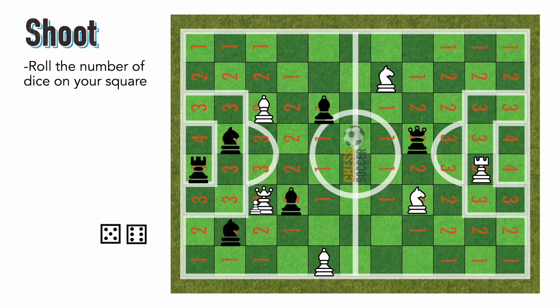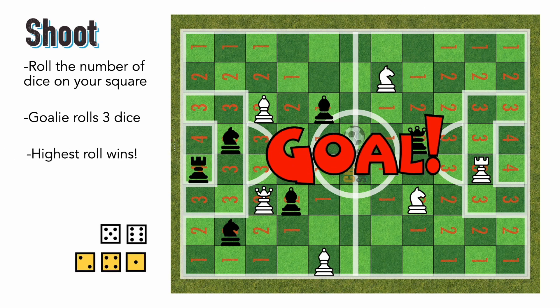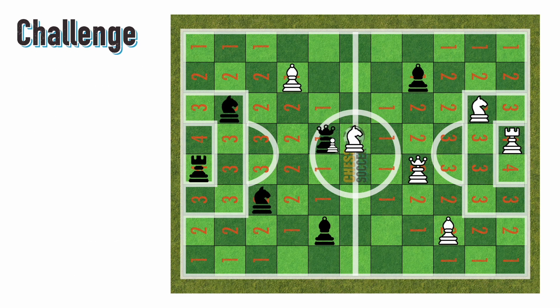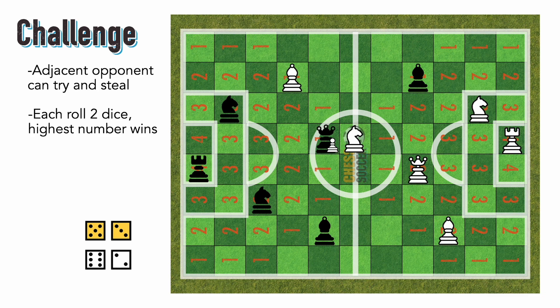To shoot, roll the number of dice of the square you are on; the goalie rolls three dice and the highest roll wins. Or, if you don't have the ball, you can challenge for it, so long as you are next to the player with the ball — each roll two dice, highest roll wins, and if you're a defender you get plus one.